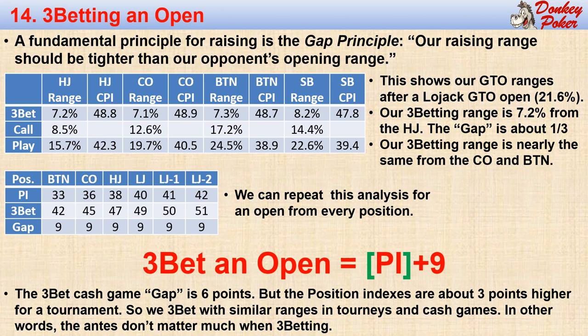Some of our three-bets can become jams when the effective stacks drop to about 25 big blinds, and some of them can become flats — though these aren't nearly all mixed strategies. So we can simply use our standard three-bet algorithm, perhaps with a slightly smaller three-bet size, perhaps two and a half times the open. We can also run into this problem if the open size is larger than the 2.1 big blind GTO standard. So when the effective stacks get close to 20 big blinds, we may need to use some poker judgment to decide whether to jam, three-bet, or flat. But our overall playing range is generally close to our standard three-bet baseline.